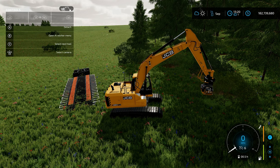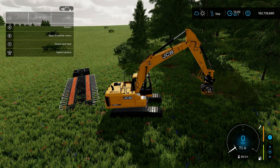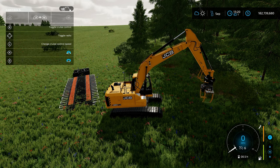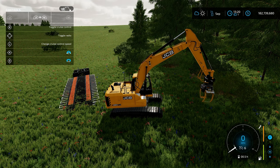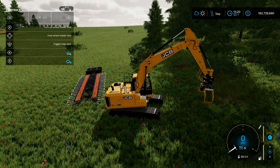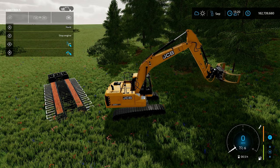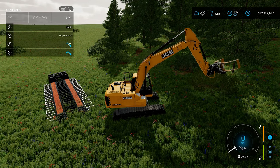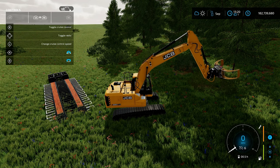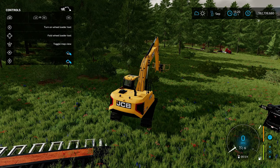My next top mod is the Grapple Saw by PS55 Logging. The really neat thing about this is it's a grapple that spins around completely and it's got a saw on it. When I first looked at it I thought it didn't make much sense because you can't delim the trees — all you can do is cut the tree. But after thinking about it more, you can cut the tree, reposition your grapple, and cut it into smaller chunks, though you'd still have to get it out and delim it.